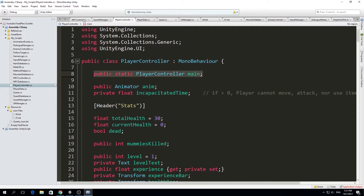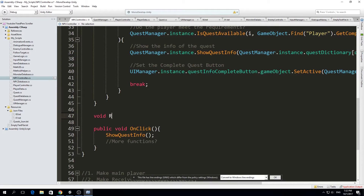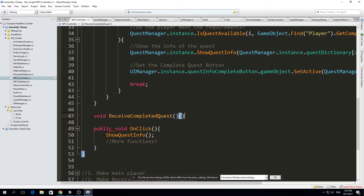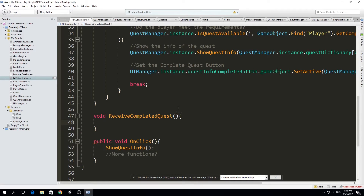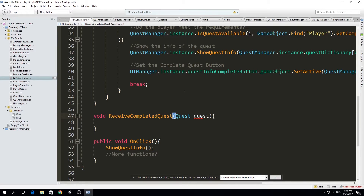Now that we have a reference to the main player — the one we are controlling — we're going to go to the NPC controller and create a new function: void ReceiveCompletedQuest. This function is going to be called by the NPC when we press the complete button. We need a parameter here, and the parameter is going to be a Quest — telling the NPC: hey, we just finished this quest, now give us our reward.